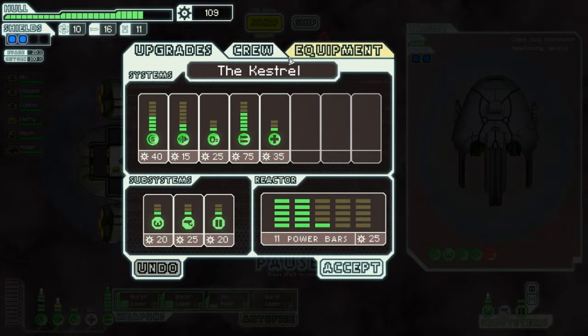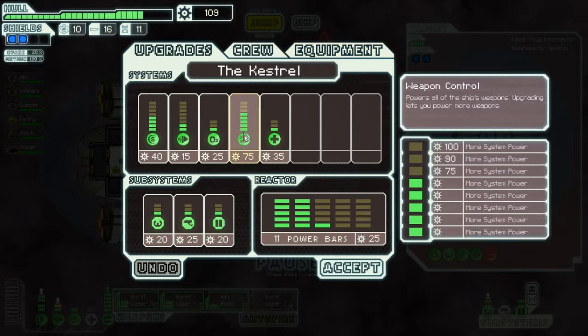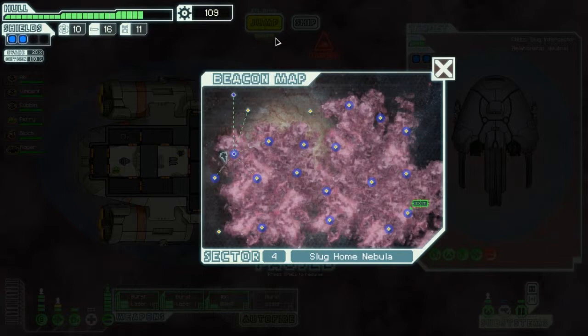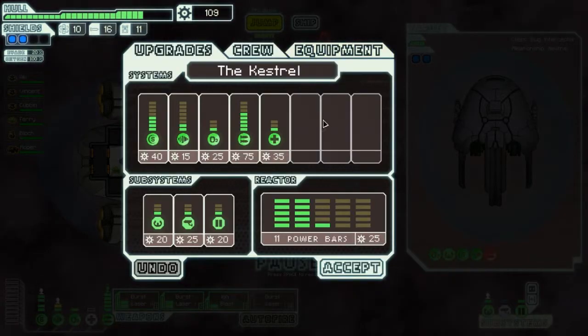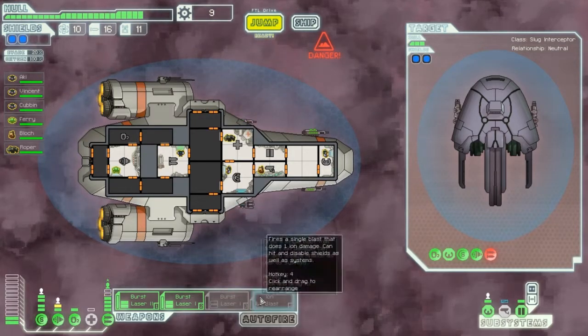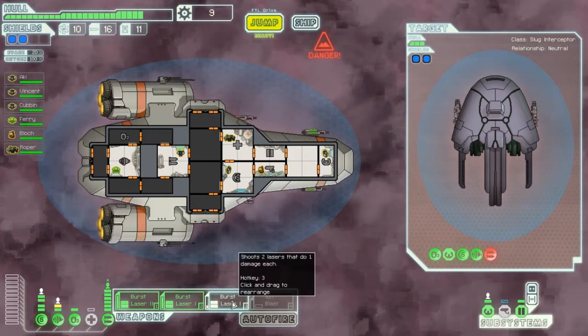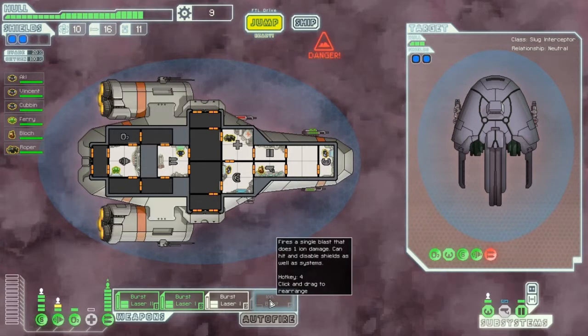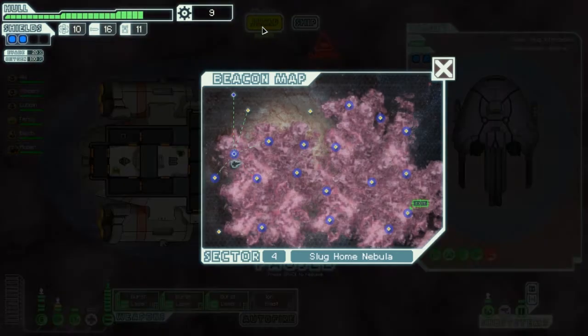Can I get the weapon up and running? I can, if I disable the iron blast - that's only 1 shot - the burst laser is 2 shots. I think I am going to do that. There is no store here yet. So I am going to get the burst laser 2 up and running instead, because that's 2 lasers for 1 damage instead of 1 iron damage.